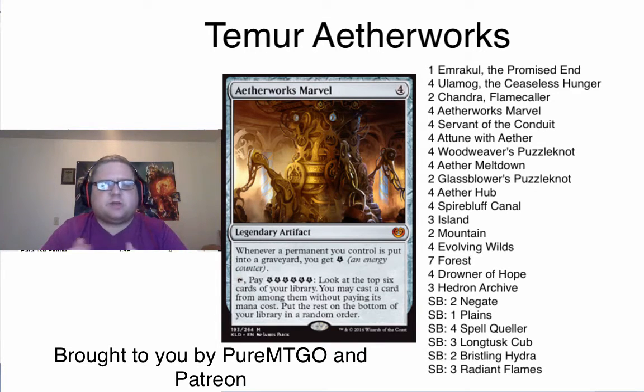That's one of the benefits this deck has — like other decks, it forces them to have all of it at times, which is a huge benefit. Aetherworks Marvel in this deck is so easy because Drowner gives you so much mana and also energy, and with more Woodweaver's Puzzle Knots, knowing when to activate this card is really interesting, especially because of things like Chandra.